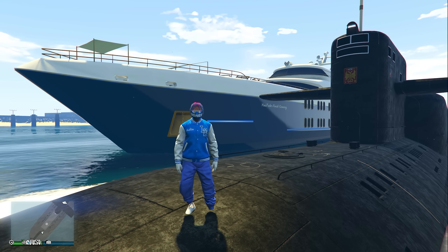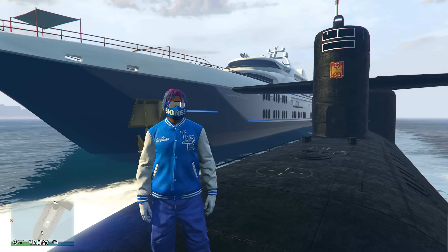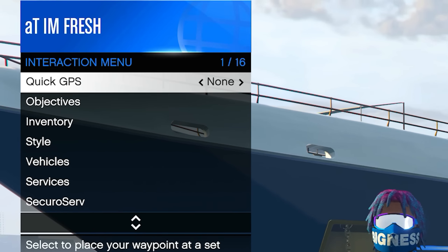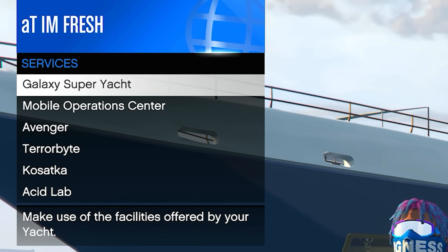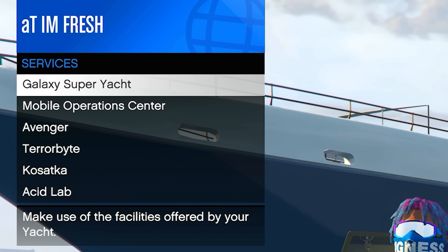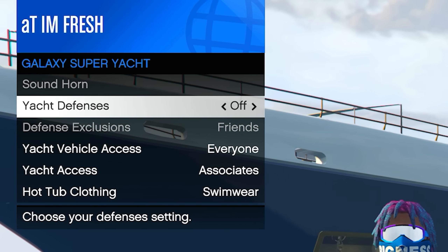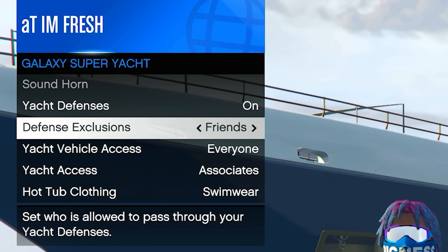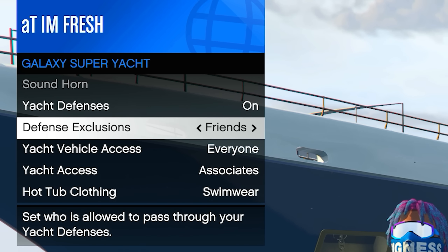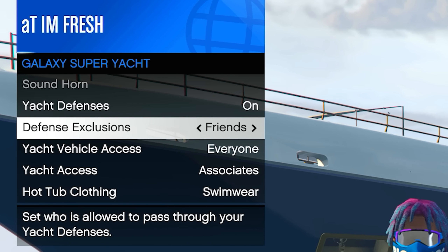If you don't know how to turn the air defense option on, I'm going to show you right now. Simply open your interaction menu, go to Services, and click at the very top where it says Galaxy Super Yacht. Once you select this, click on the second option where it says Yacht Defenses and make sure it is turned on. Once you turn it on, it'll show Defense Exclusions — these are people it's not going to target when they come near your yacht.